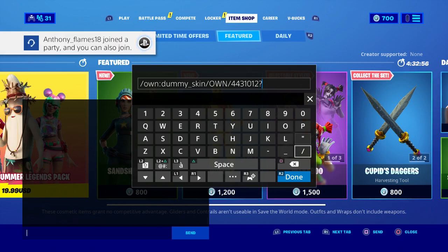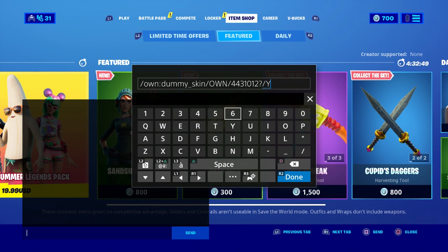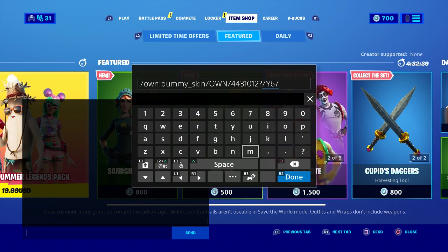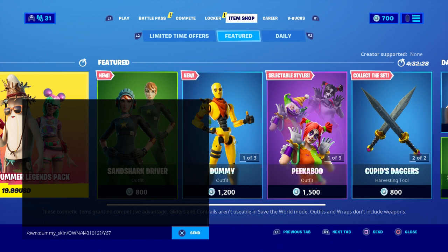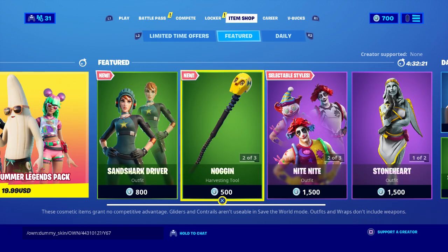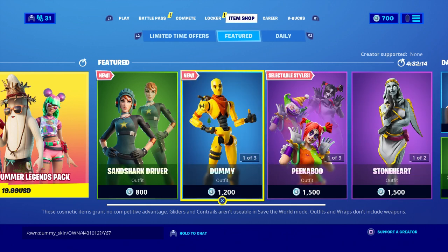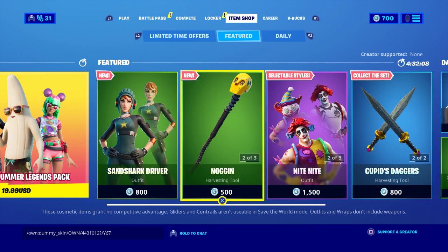Now the next thing you're going to do is put the question mark like that. Then you are going to put this again, just like that, and then put Y67. Okay, just like that — see how I did it? Now you're going to click on 'Done' — it's R2, you click on done. Then once you click on done, you're going to click 'Send' just like that and nothing should happen. What you're going to notice is right on the bottom: 'own dummy skin own 4431012 question mark slash y67' — that's what you want.